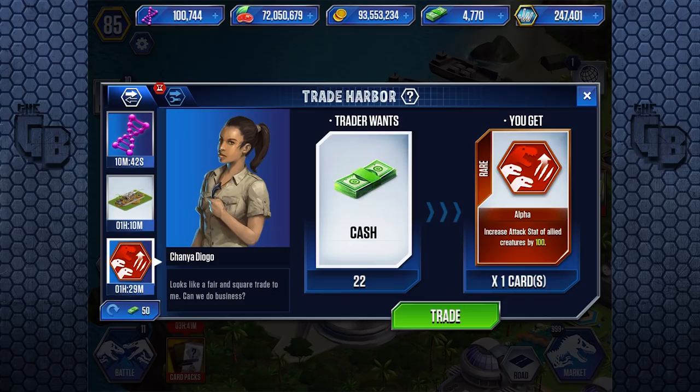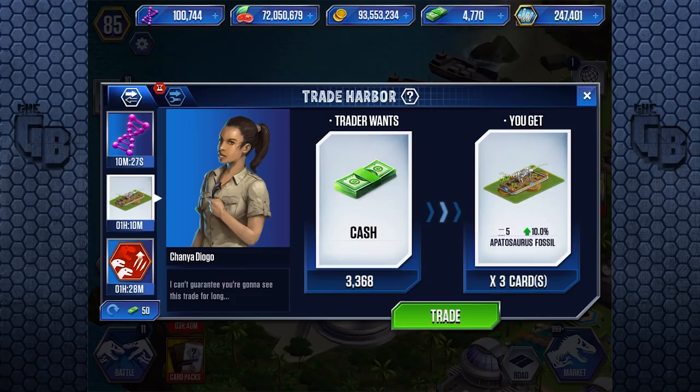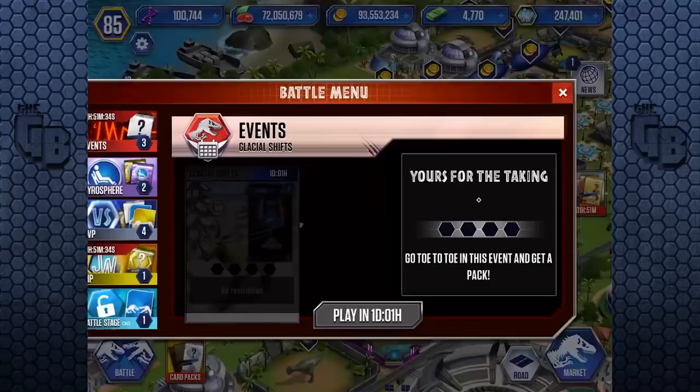I had a lot of comments in the last video from people alluding to the fact that our biggest source of income is back. Look at this — it's awful! I want more trades like this: trade the Titanoboa hybrid for 300,000 coin. There was another one — trade that for 78. Booger off, man!